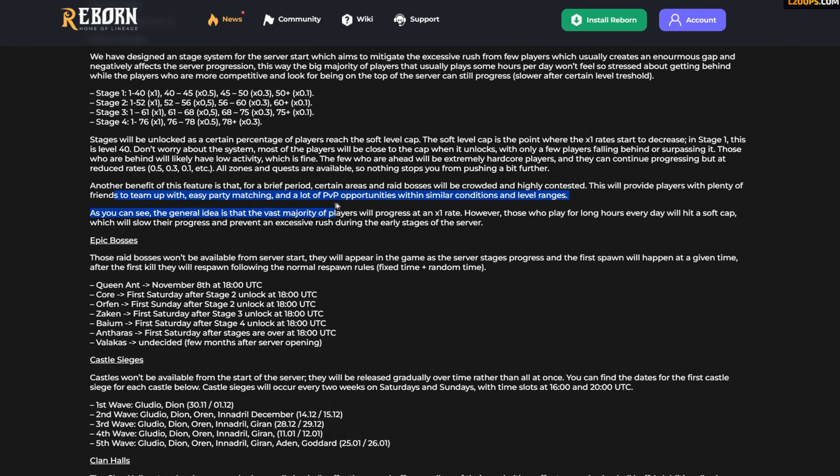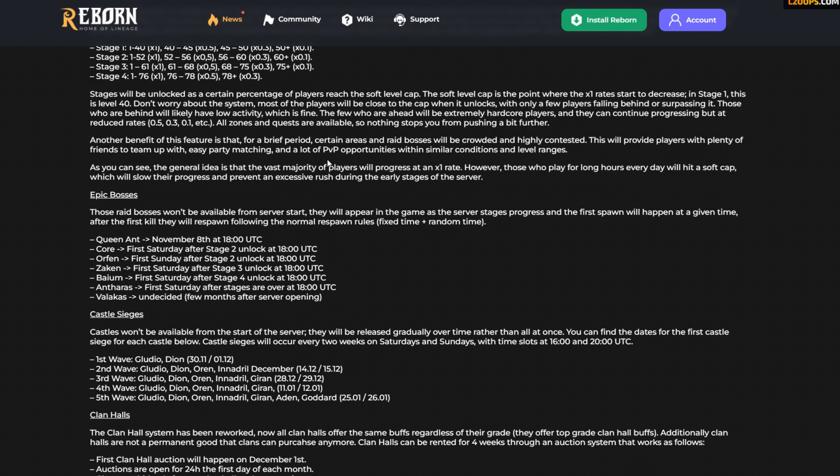They want to create more PvP opportunities with similar conditions and level ranges. Obviously gear is going to be very different, but level is still a big factor — the kind of buffs available at higher levels, like prophecies, are massive. People who can get to level 78 quickly will have prophecies, and if you're fighting a party with prophecies without having them yourself, you're just going to die. So this is very important for endgame-focused CPs to push for that PvP advantage.